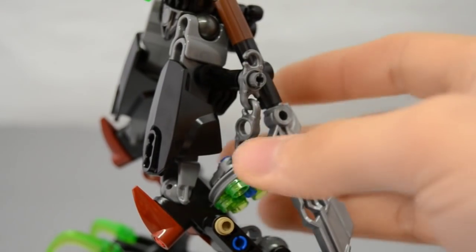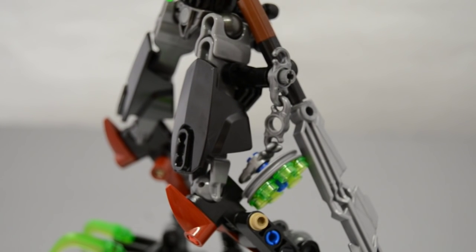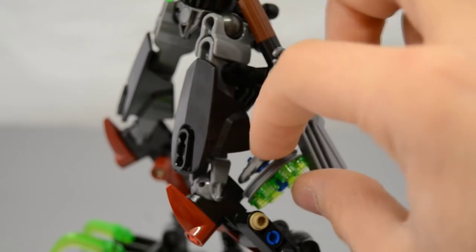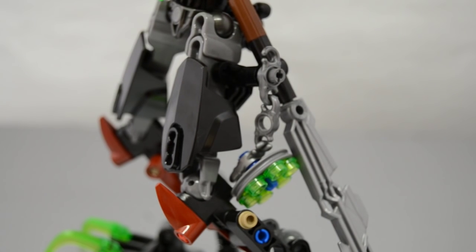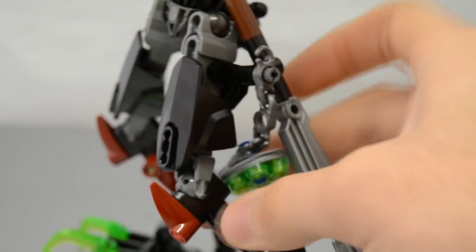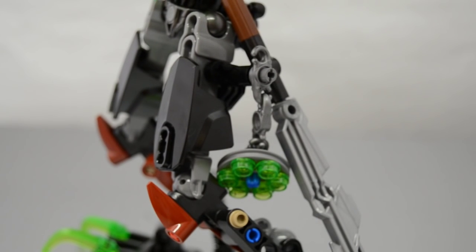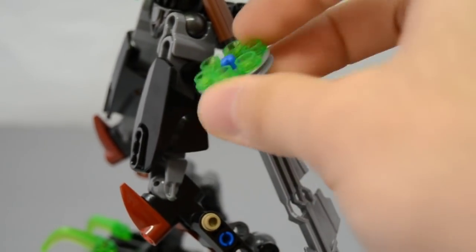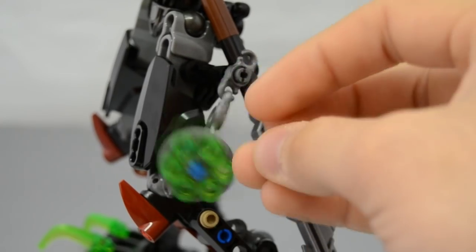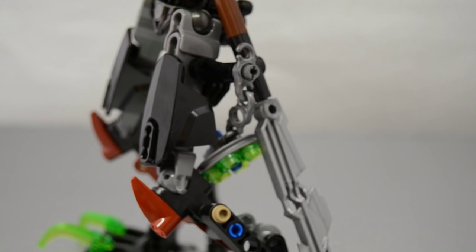You have this little ammunition pocket watch thing. Most of the Toa-sized sets that have launchers have this little wheel piece with extra studs to hold the extra studs on the figure. I think that's really cool - I like that inclusion quite a bit. However, it's a bit odd on Umarak because he just has this dangling disc off of his hip. It's a bit strange, probably one of the weirdest inclusions in this set. But I like that they included some extra storage for ammunition pieces.